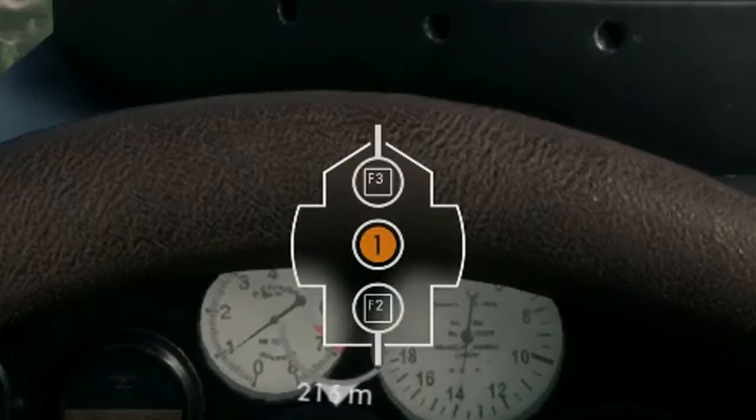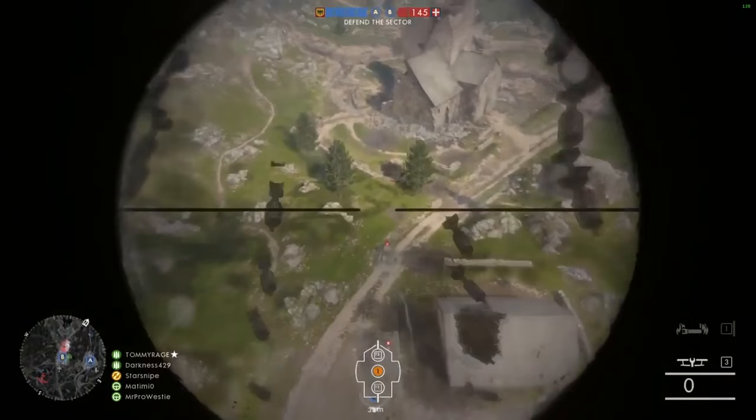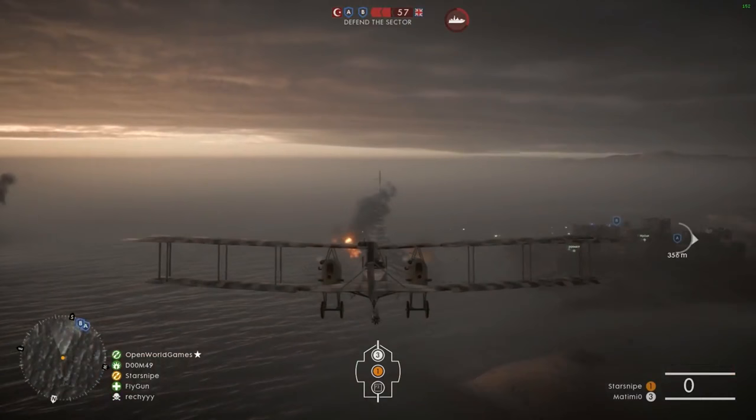Let's get a little more intricate with the planes and their loadouts. The bomber has the Barrage Bomber, which comes with high explosive and demolition bombs and is good against both infantry and vehicles. The Firestorm Bomber comes with incendiary and fragmentation bombs — best versus infantry — and includes an emergency wing repair ability. Finally, the Torpedo Bomber comes with a torpedo, best for taking out the dreadnought on coastal maps, plus demolition bombs. It's best versus armored vehicles and also includes the emergency wing repair.